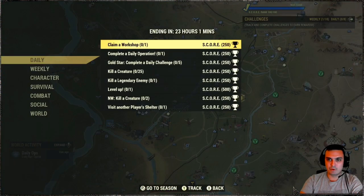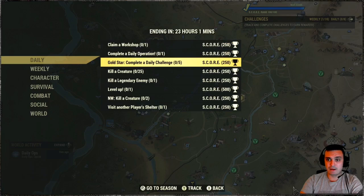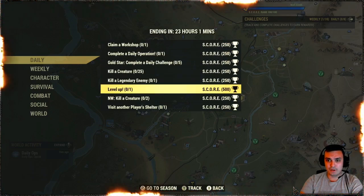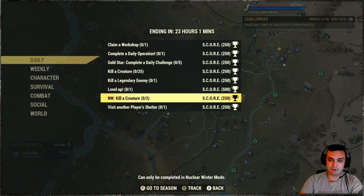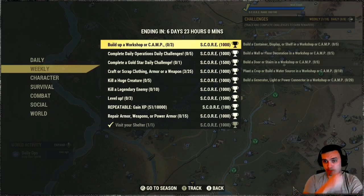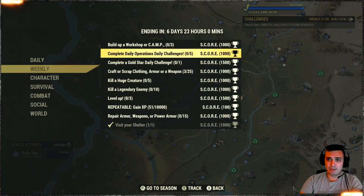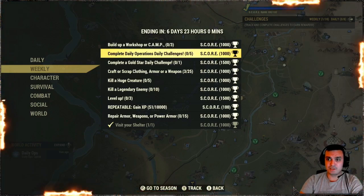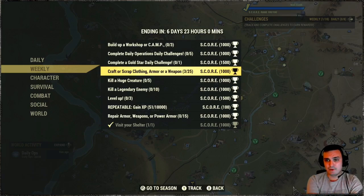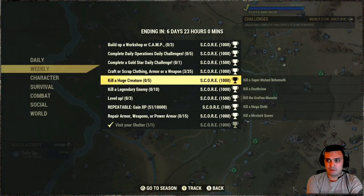For the dailies we got: claiming a workshop, daily operation, complete 5 dailies, kill 25 creatures, kill 1 legendary, level up 1 time, kill a creature in Nuclear Winter twice, and visit another player's shelter. For the weeklies we got: build up a workshop or camp, complete daily operations 5 times, complete a gold star — so if you do your daily today this will trigger — craft scrap clothing, armor, or weapon 25 times, and kill a huge creature. There's a list: Death Claw, Super Behemoth, Mutant Behemoth, and other guys.